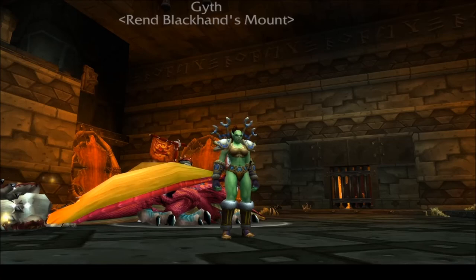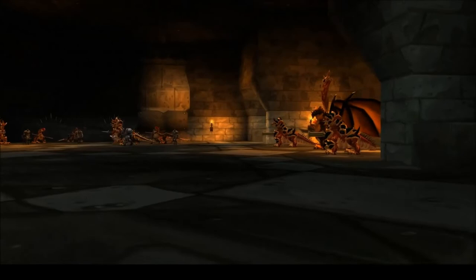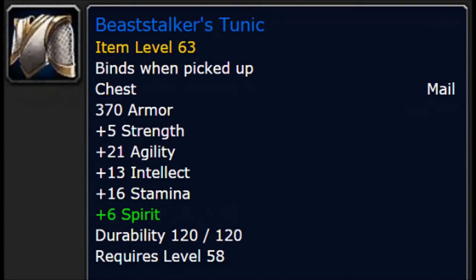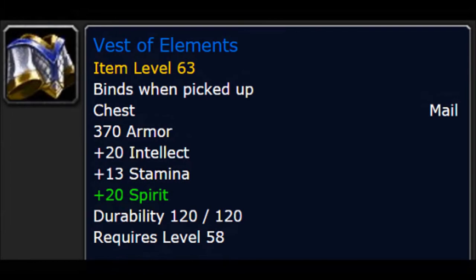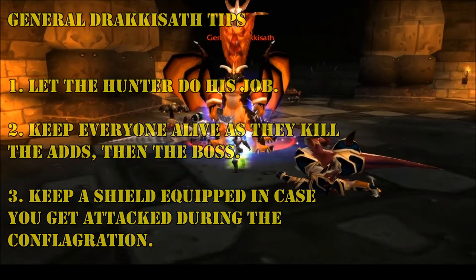Progress through the latter half of the dungeon until the final boss, General Drakkisath. This boss drops all the dungeon-set chests, including the Vest of Elements. This boss is pretty straightforward for every class other than Hunters, so just keep people alive as you down the two adds, then the boss himself. And as always, be mindful of the conflagration on the tank. Collect your chest if you're lucky, and continue on your journey.